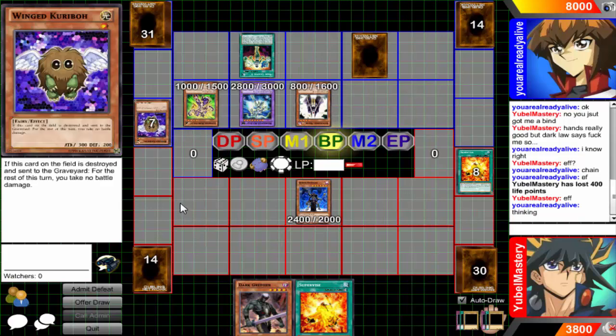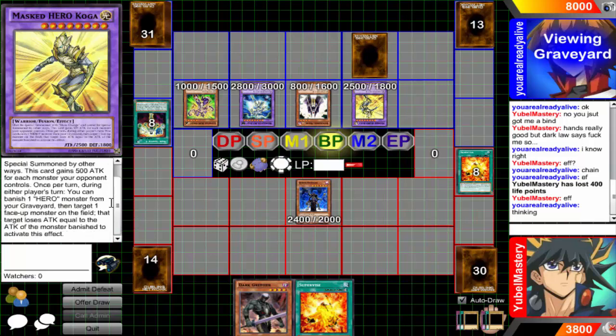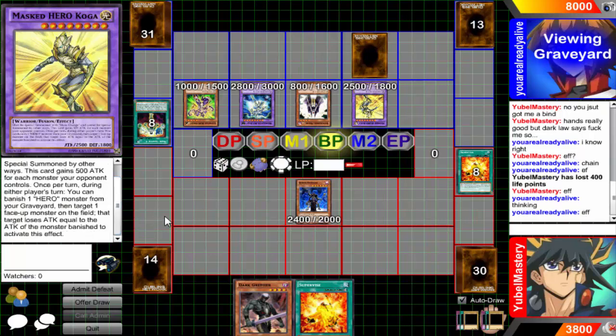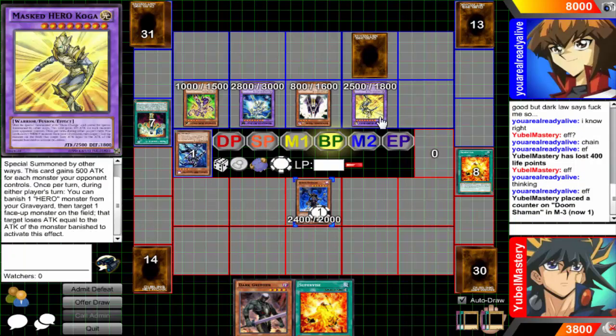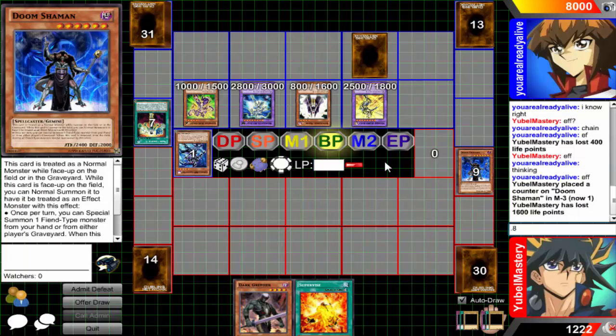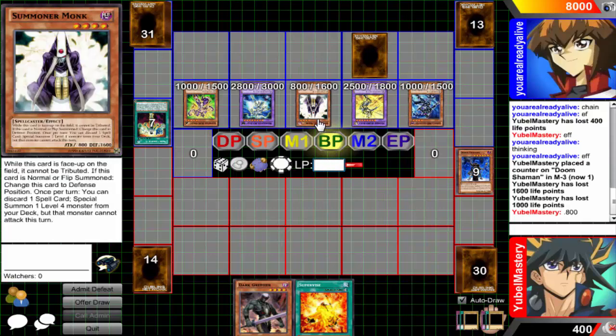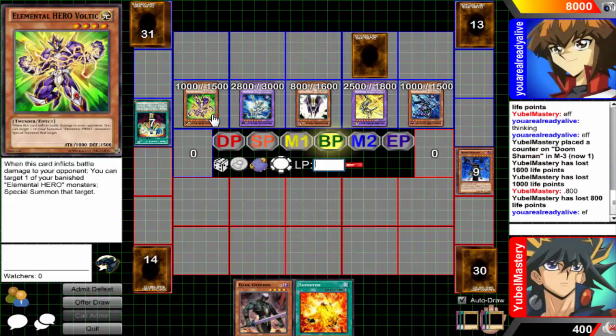Turn Grigo into... Koga? So he's at 3,000. You can banish a hero, so I lose 1,000 and drop to 14. You're at 3,000, so I'm going to take 1,600. Then 1,000, then 800. Xe into Cowboy. And then that's the game.